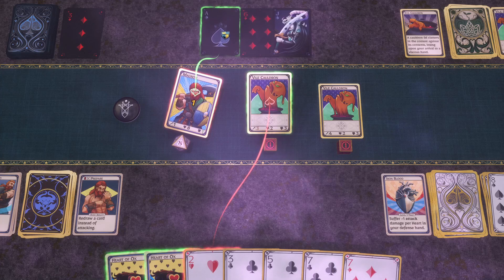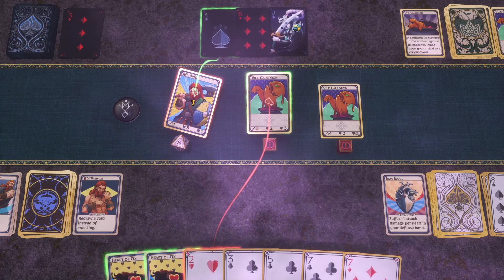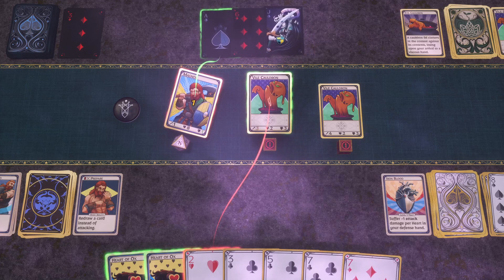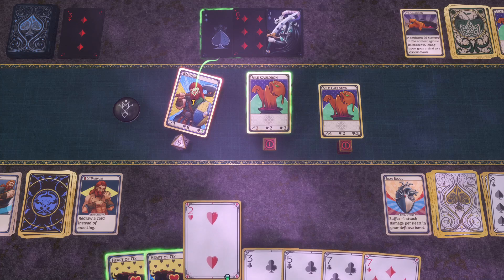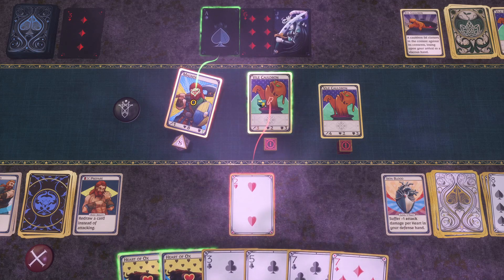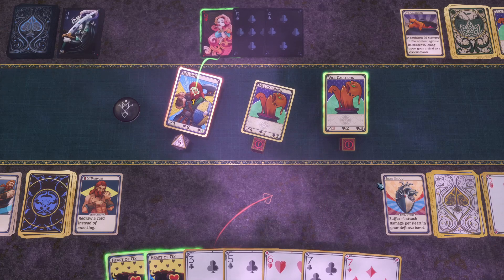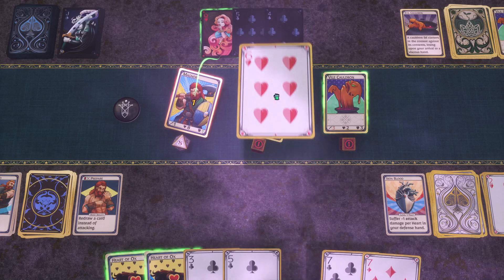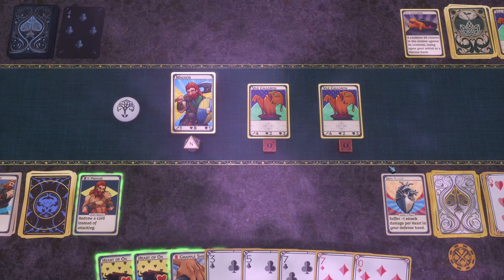Oh, he's only attacking with the ace — I understand now. He has three cards but is only attacking with one. I feel like there should be a clearer way to indicate that, but who am I to judge. I'll defend with the two. I lose a health, but Iron Blood — because it was a two of hearts — prevented the damage.